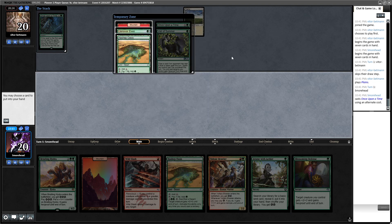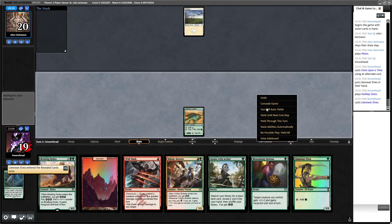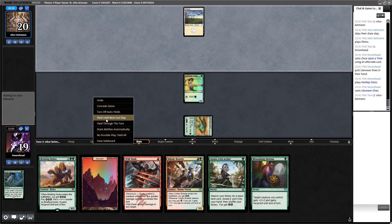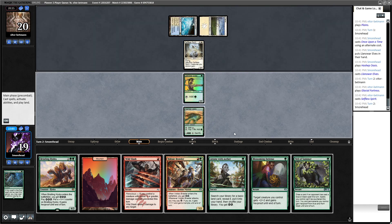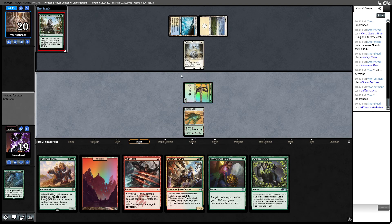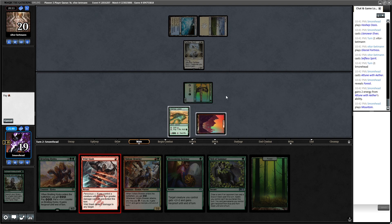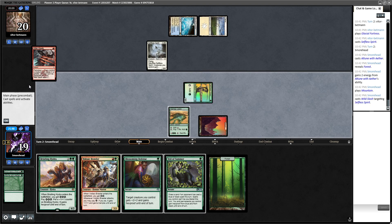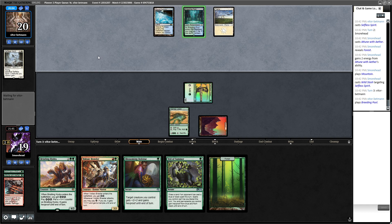This isn't really a hand you want against Spirits, but I'll keep it. Turn one Plains — okay, now it's a hand you want against Spirits a little more. I'll bite on the Lanowar Elf. We'll tutor for a Forest, play a Mountain, and just kill this now. If they pass and leave up Spell Queller we'd be in an awkward spot, so I'm fine just firing off the Wild Slash. I'll snap the Veil of Summer.